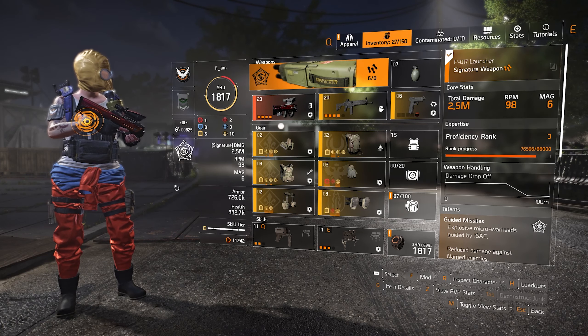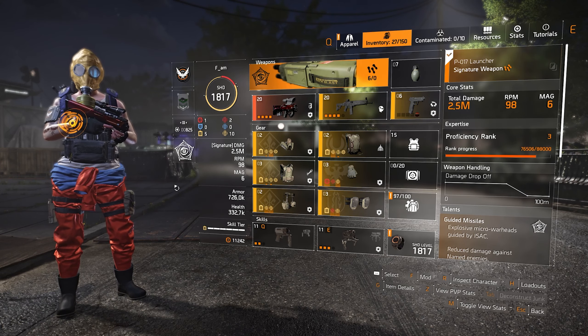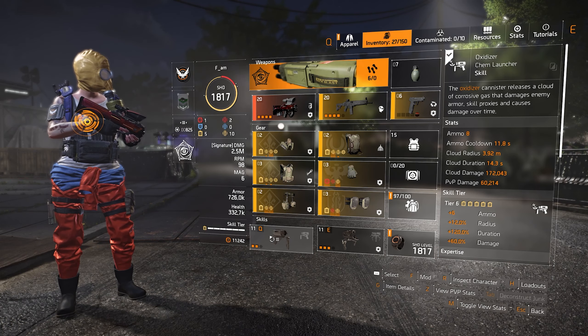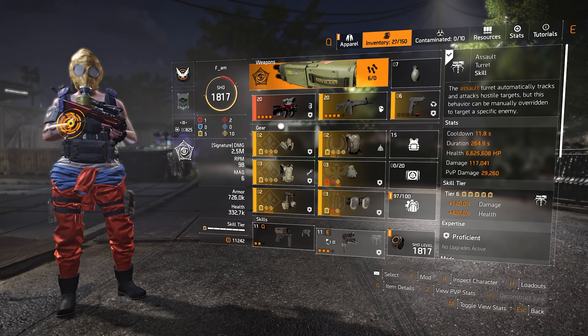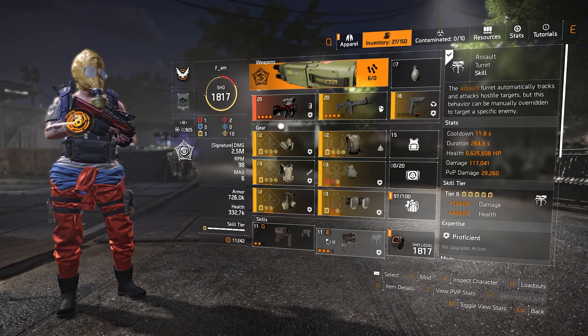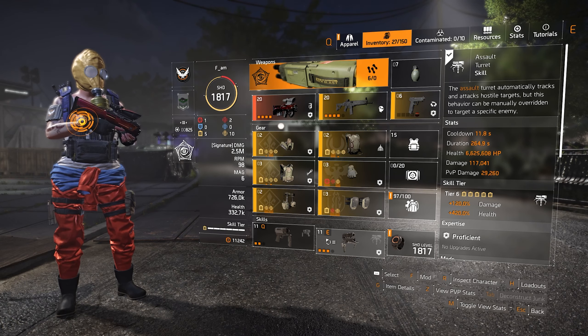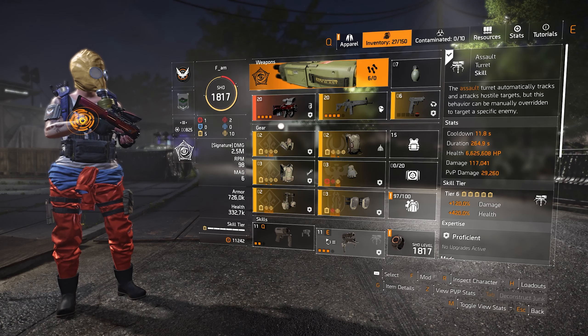Hello everybody, how you all doing? My name is Raffle and welcome to another Division 2 build video. Today I have a very fun build to play with — it's an oxidizer skill damage build with the assault turret. The reason I have the assault turret as the secondary skill is because the oxidizer is like the seeker mines.